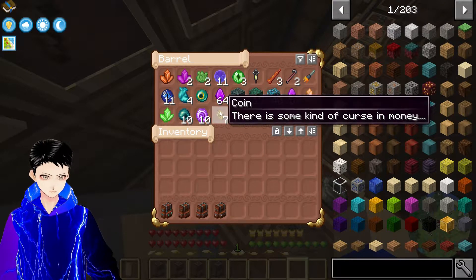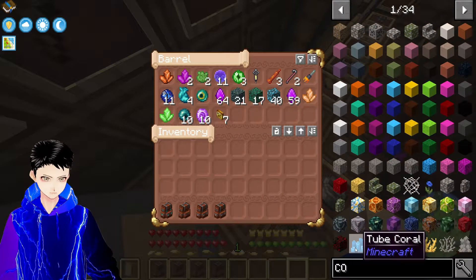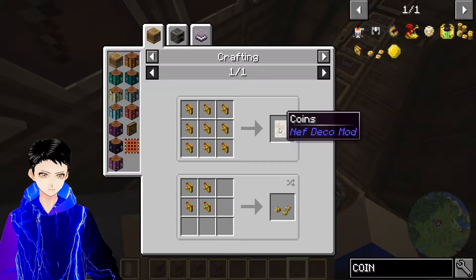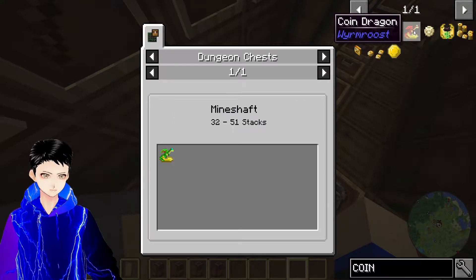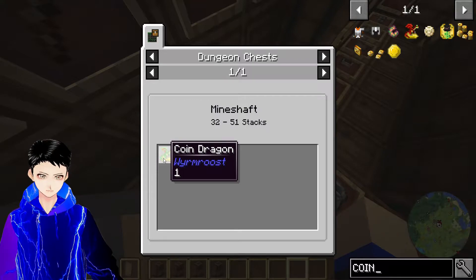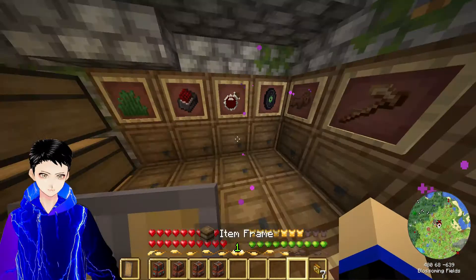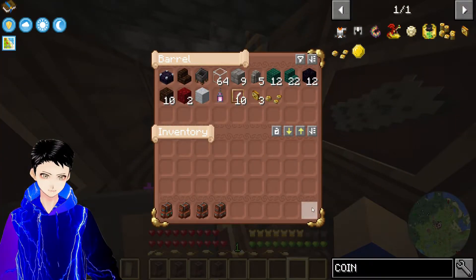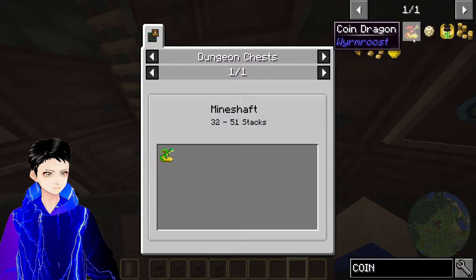First, coins - some kind of money. There's some kind of curse in money. There are many different types of coins. It's just decorational. Coin of Fortune is used for Coin Dragon dungeon chests - I can just find the Coin Dragon? Well, I guess if they're just decorational, their place is actually here with the decorational stuff. I might be able to build myself a treasury, just like in a real craft.